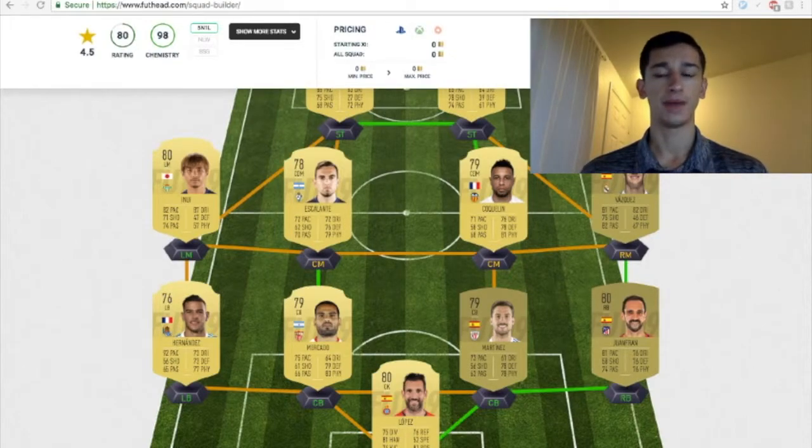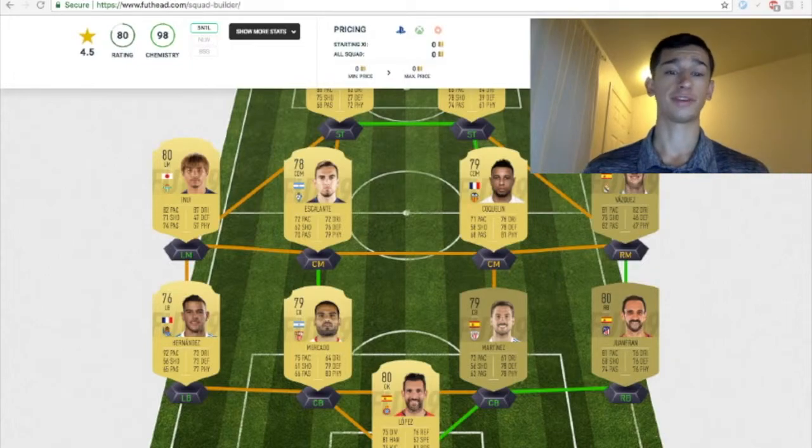The next back 4 — I chose this back line based off of their work rates. Each one of them has a medium defensive work rate, so for people who like to play relatively conservative, this would be a great back line to start off with. Starting with the right back, Juan Fran — he has a high attacking work rate, medium defensive work rate, 4-star skills, 3-star weak foot. With the downgrade he got and being a non-rare, he could be anywhere from 750 to about 2,000 coins. Lopez the goalkeeper should be anywhere from 750 to 1,200 coins.